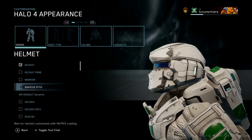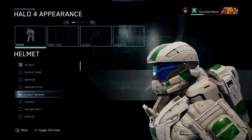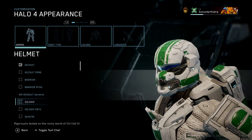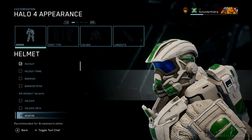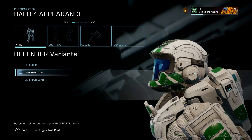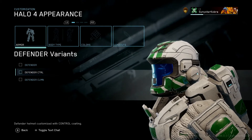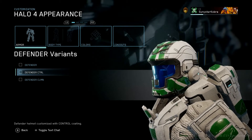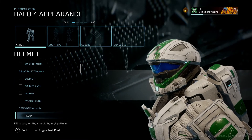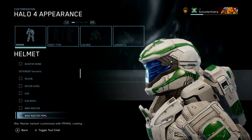I kind of wish they previewed - so this is the recruit but then it switches back to recruit when you hover over air assault. I wish they just previewed the base helmet. Again I don't know what the back end looks like for this. So we got defender variant - defender helmet customized with control coating. Hint hint - so is this confirmation that coating is just a skin? That is interesting right there.